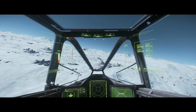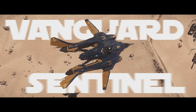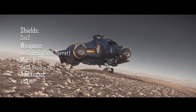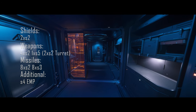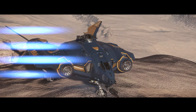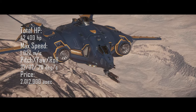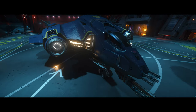Staying on the topic of fighters, the best heavy fighter is the Aegis Vanguard Sentinel. It's not the Scorpius or the Hurricane, because with those ships the gunner deals the most damage and you don't really need a gunner. The Sentinel has 2 size 2 shields, 4 size 2 weapons, and 1 size 5 mount — though I would rather go with a size 4. Additionally it has a size 4 EMP, 8 size 2 missiles, and 8 size 3 missiles. It is a behemoth, and with this thing I used to dominate over Jumptown as a single player for a couple of days — you can watch my video on that, linked in the top right corner.